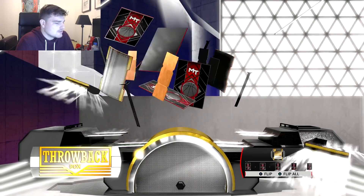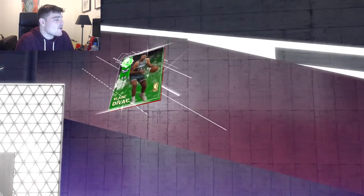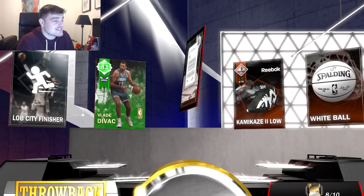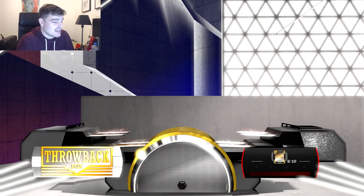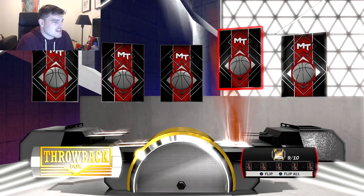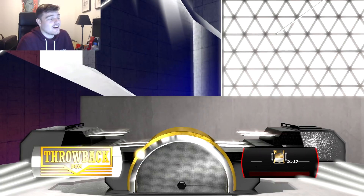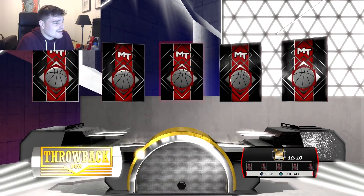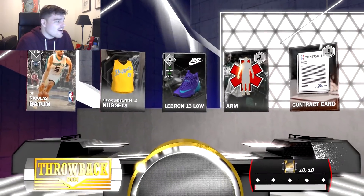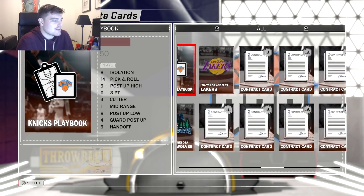Alright, we're on pack number eight right now. We get another Emerald, probably 500 MT. Emeralds are so worthless in this year's game. At least last year they had a discard value of 750 and you could get something out of them. We've got two more packs left and people are talking about how juicy these packs are. We've yet to pull anything above an Emerald. We just pulled Sam Decker — I like Sam Decker, but I don't want to pull him in a pack. My 2K pack luck: I've pulled one half-decent card this year, which was Detlef Schrempf, and I got 50K from him.